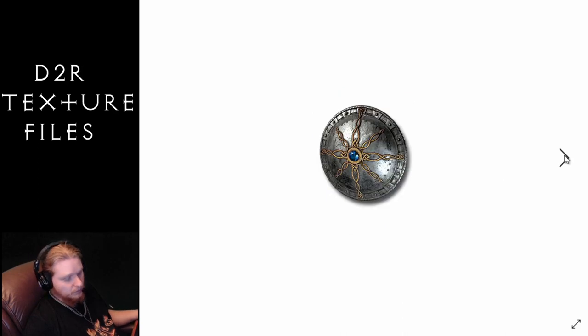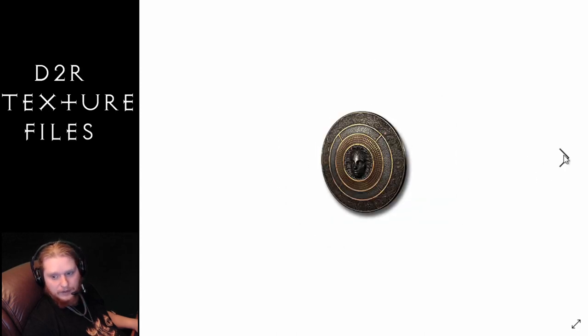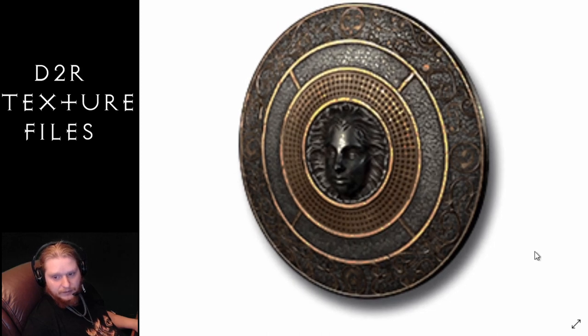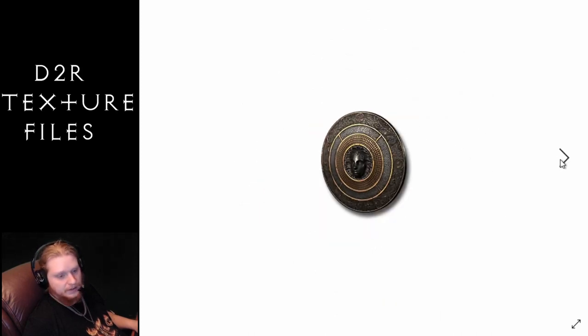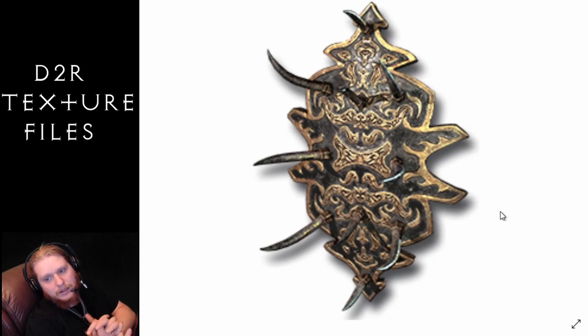Then we have the generic Spiked Shield — still pretty awesome looking with one, two, three, four, five spikes on the inside and multiple spikes on the outside, really cool looking. Next on the list is another unique shield — the Steel Clash Kite Shield — very cool with the griffon bursting in flames out of the crown, gold rim, black background, very awesome. Another unique shield is the Storm Chaser — that one has a nice blue gem in it, pretty cool, and I love the gold lines coming outward representing lightning. Then we've got the Storm Guild, which has a really interesting face in the center, maybe a young girl with flowing hair backwards — very interesting.